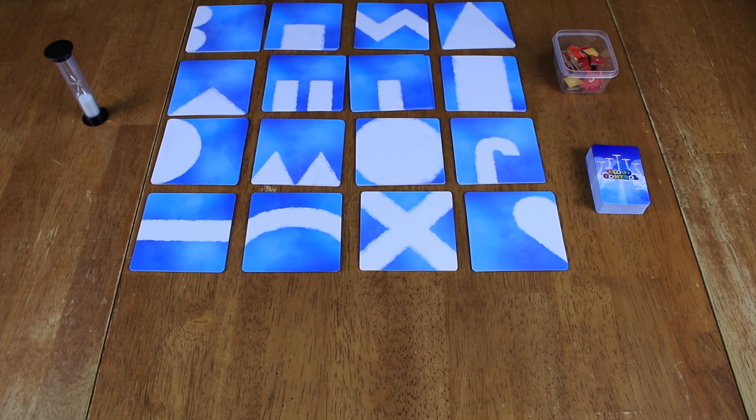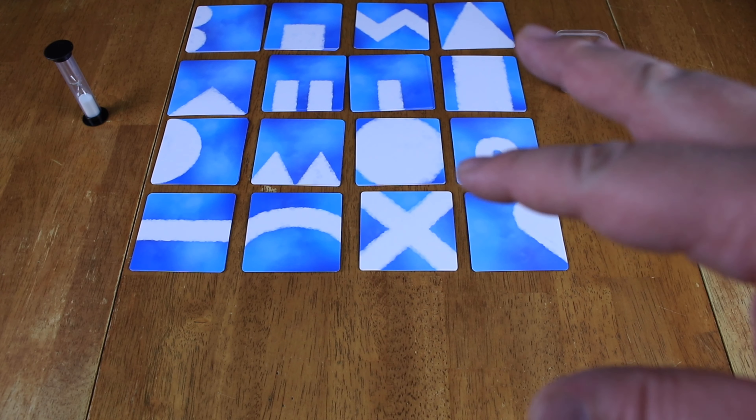Let me give you a quick overview of how it plays. Here is our setup for Cloud Control. We've got 16 different shapes out here and we have four of each one. We're going to be using those to make a picture. It's kind of like a Pictionary situation, but only using these cloud shapes.